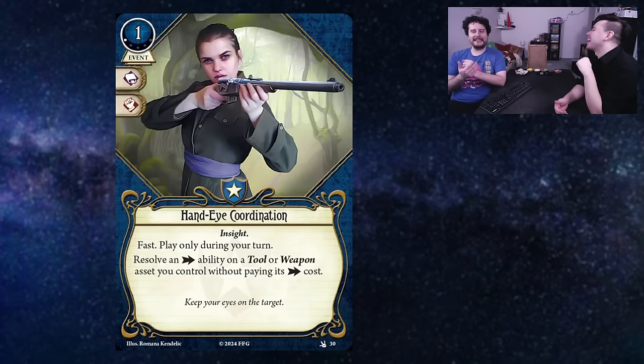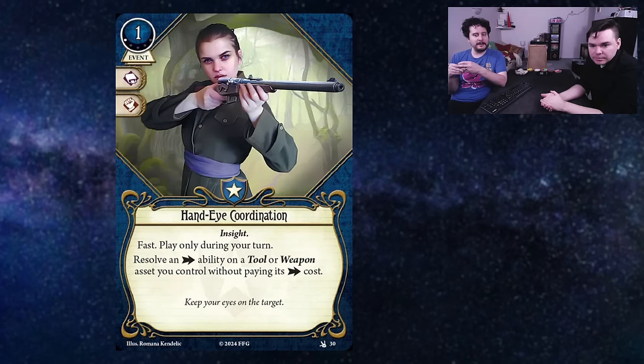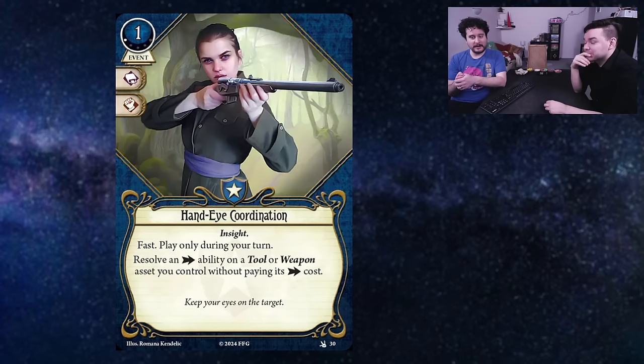Next up, our last guardian card for this video: Hand Eye Coordination. This is a one cost level one event. Fast, play only during your turn. Resolve an action ability on a tool or weapon you control without paying its action cost. Does action cost include discarding the item? No — there was a wording for ignoring all costs, but this one is just its action cost, so you will still have to discard it. Seems okay — free actions are good. Is it worth one experience and a card in your deck, remains to be seen. For sledgehammer, you ignore its action cost, and I think that can be really powerful. That's my new personal goal for 2024 — to figure out exactly when that applies.